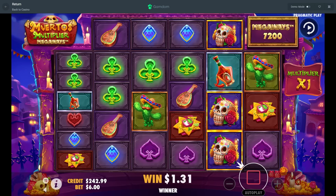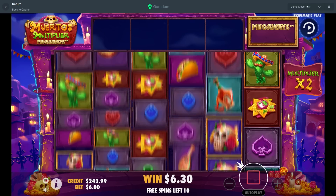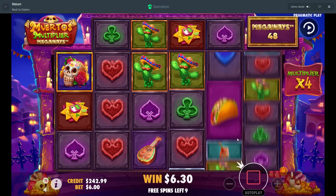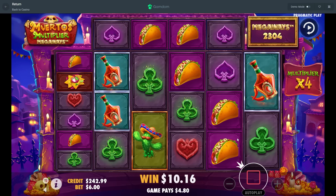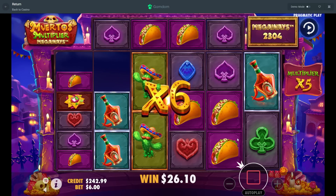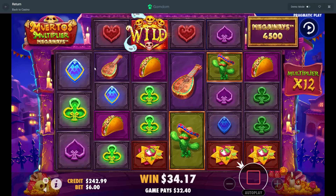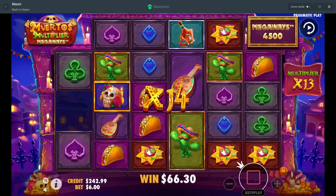We're already down to 242 dollars — we started with 3k in our balance, so that is horrible. Starting out, got a wild on our second spin — doesn't connect though. Dead spin. Okay, there we go — we need a taco on the second reel real bad. Top symbol works — come on, taco second reel. Doesn't do it, okay. But we get a wild — it actually connects, blues and greens. Taco in the front, or the red — that works!